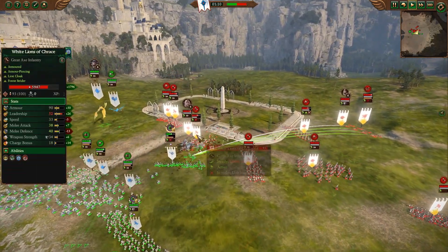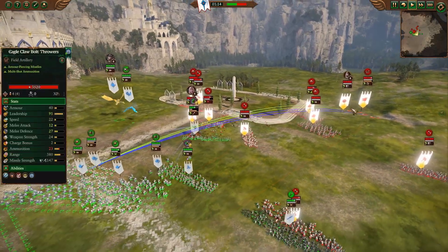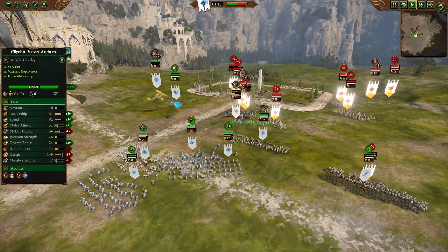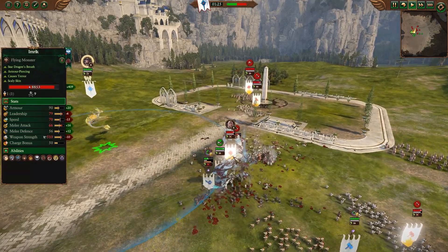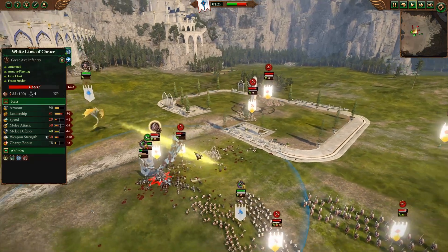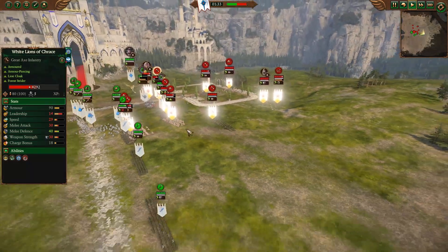Storm Riders still getting harried by the White Lions and the bolt thrower, which is strangely obstructed even though that whole unit is very visible. Now they're just going to shoot cavalry, which is fine. Imric is on the ground — I want to be careful of the double aerial goon squad. The Archmage of Metal is not nearly as good a combatant as Imric, but paired with the Frost Heart Phoenix it could be a nasty 2v1. A big breath attack is going to take a third of the health off those White Lions of Chrace — not bad.